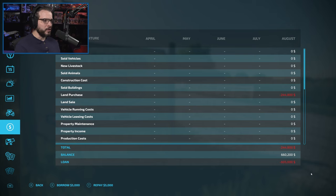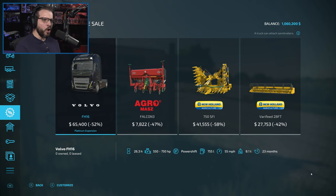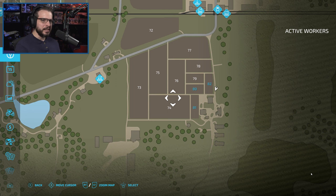The fields already have enough crop on them to at least get started with pigs — root crops, base crop, some protein, and some grain are already on the fields ready to go. In fact, a couple of them are ready to harvest right now. I'm going to go ahead and take out a big loan, because that is step one. I'm hoping once we're all said and done, we're going to be about $2.5 million in debt.